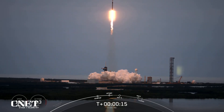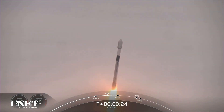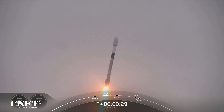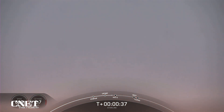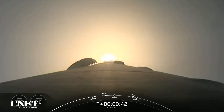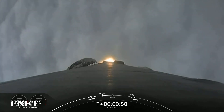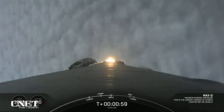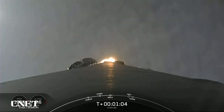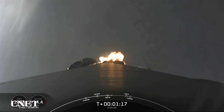Falcon is pushing downrange. You can see that Falcon 9 has lifted off from pad 39A, carrying our Starlink payload into space. We are throttling down the engines in preparation for Max-Q. Max-Q is the largest structural load that the vehicle will see on ascent. Max-Q.